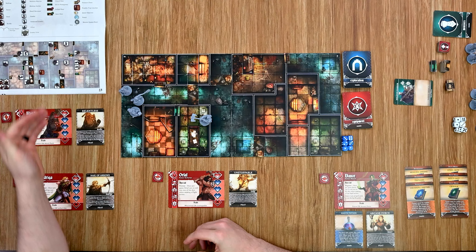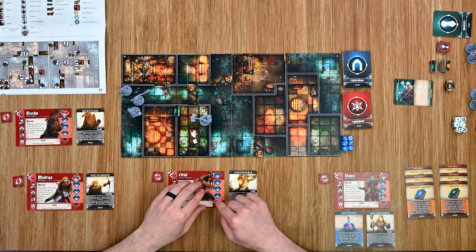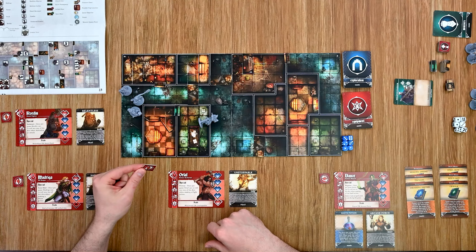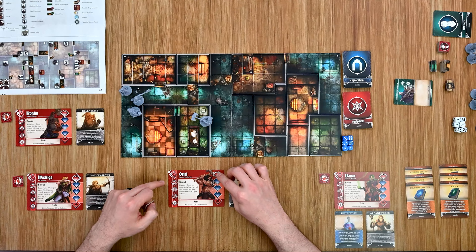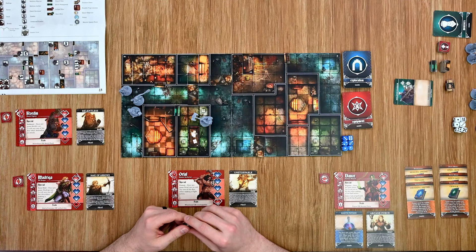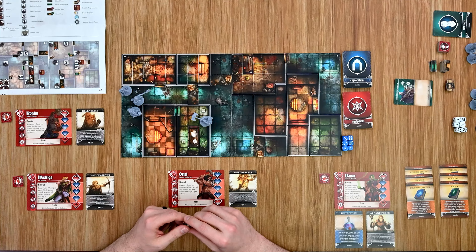Heroes don't have a ton of hit points, and if a hero ever has all their hit points eliminated they're knocked out. At the beginning of that hero's next activation they must spend their revive token (if they have one) to come back fully healed, but they pass for the rest of that turn — no movement or actions. If a hero is knocked out again without a token, they're eliminated from the mission for the remainder of it and the rest of the players must carry on without them.